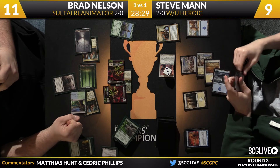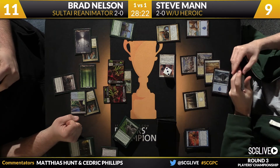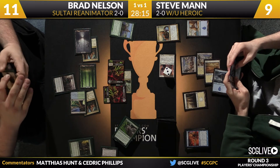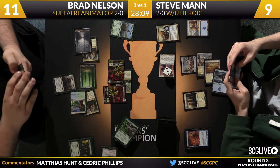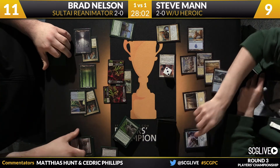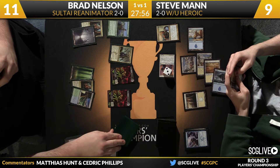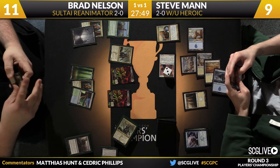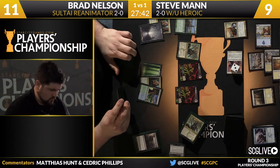Bile Blight targets the Hoplite — Brad going for lethal, with nine power on the table. Man does have Stubborn Denial. This isn't the spell he wanted to use it on, but it's better than nothing. Man has to use a response — whether God's Willing or Stubborn Denial. If you've watched Man play, he doesn't do anything quickly because he doesn't want to give away information. Part of his methodical pace is just not immediately countering so you at least make your opponent think you have other options.